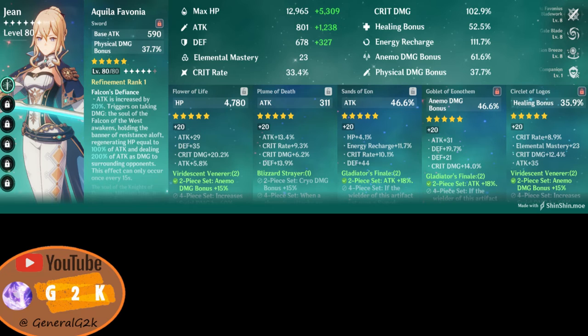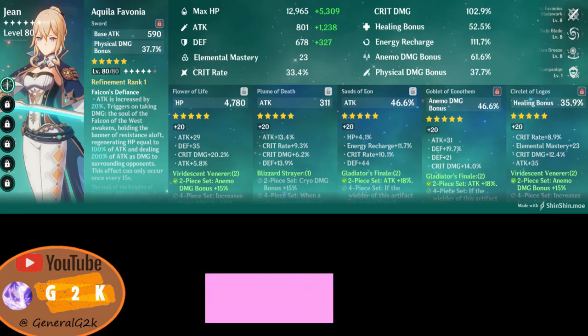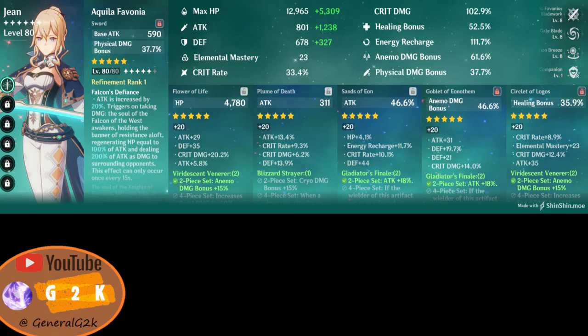With that, let's jump right into the star player of today's episode, which is Jean. So personally, my Jean is at C0, but the build shown here is using my sister's build — her Jean is at C1. The difference between a C0 Jean and a C1 Jean is that C1 Jean is able to pull enemies faster with her E skill.